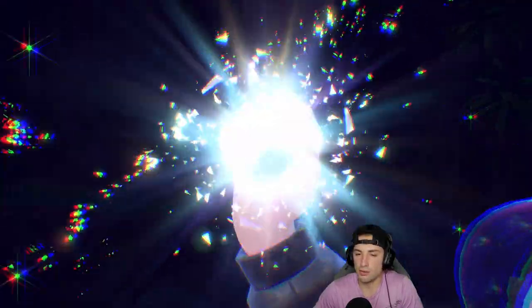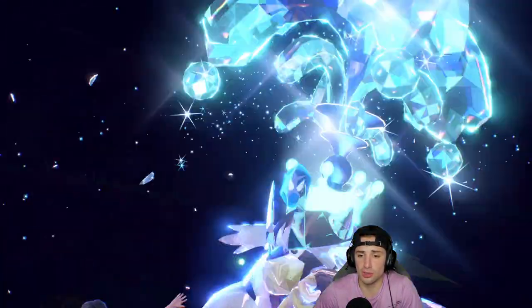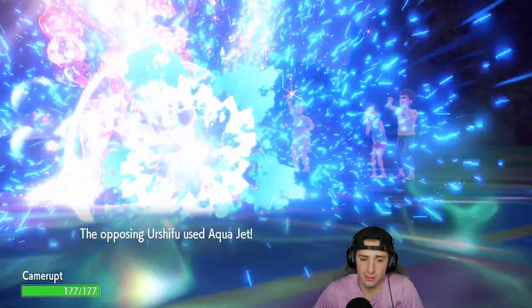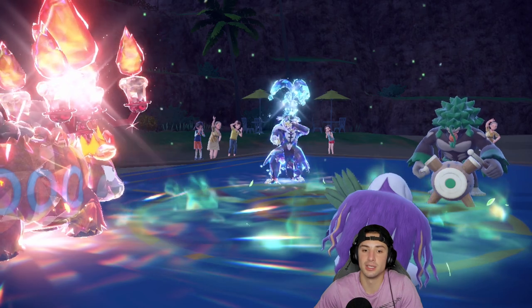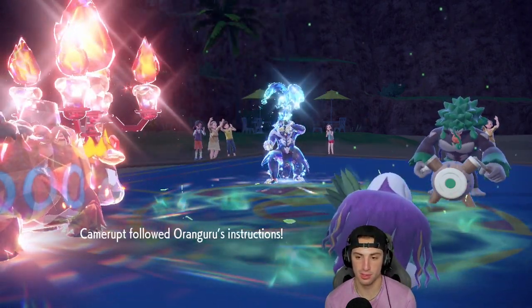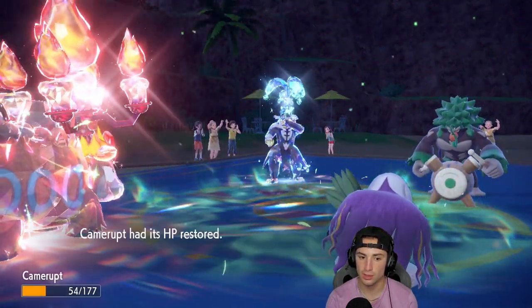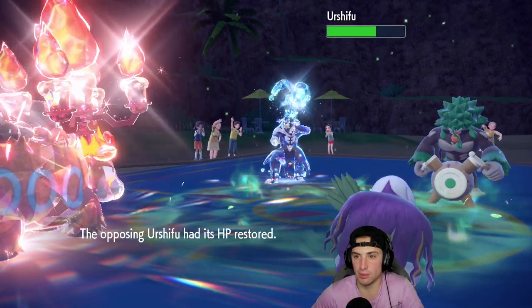Opponent Terastallizes as well, going into water. I don't think they can KO me with Aqua Jet even with Water Tera — Camerupt is pretty bulky plus Solid Rock. Then both Rillaboom and the other Pokemon dodge the Heat Waves. My Heat Waves are awful — they're just terrible. Rillaboom on a Focus Sash survives. Missing Heat Waves plus full Focus Sash — this is getting ugly.